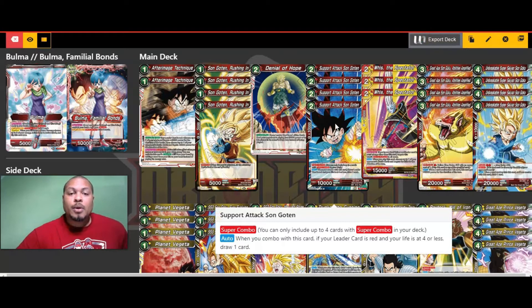The super combo is Support Attack Son Goten — we're running four of these. When you combo this card, if your leader is red and your life's at four or less, draw one. It's very generic: plus 10,000 and draw one. Deck building 101 tip — you're always going to want to run four of the super combo every time you sit down and build a deck.